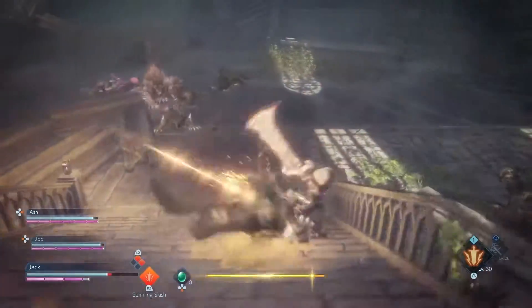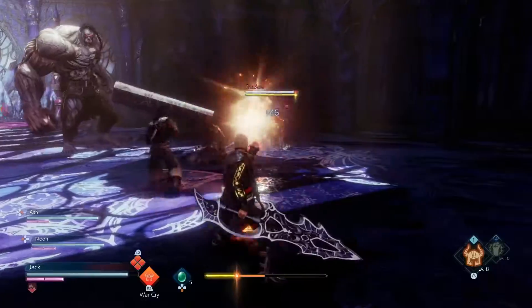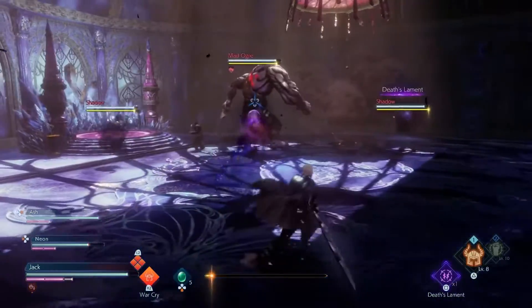When the hordes of darkness start to overwhelm you, use command abilities such as Lightbringer to knock them back and give yourself an opening. Use your Soul Shield to defend against enemy attacks and turn the tides of battle by stealing their spells and using them as your own.